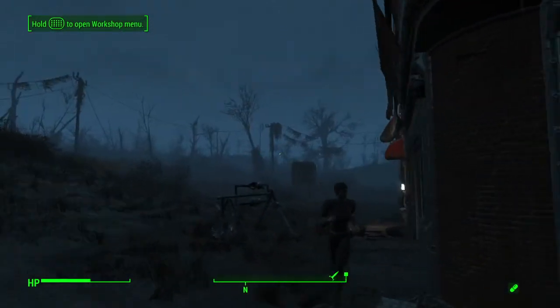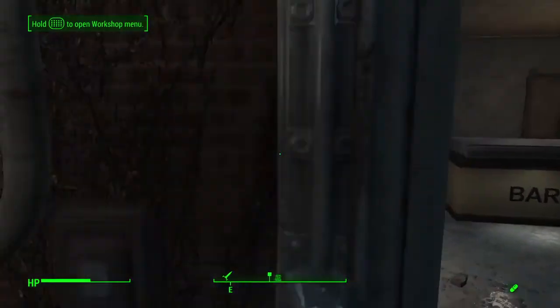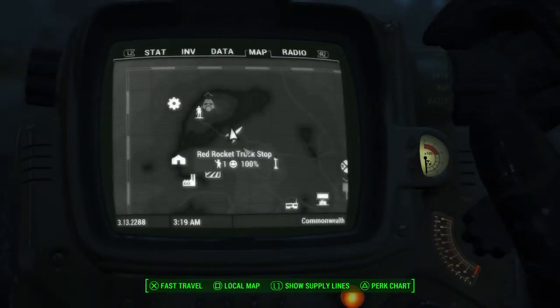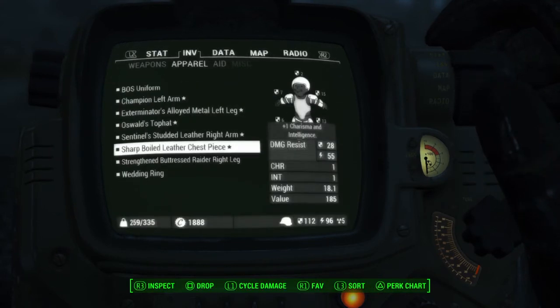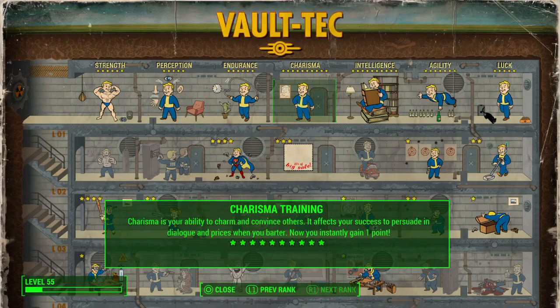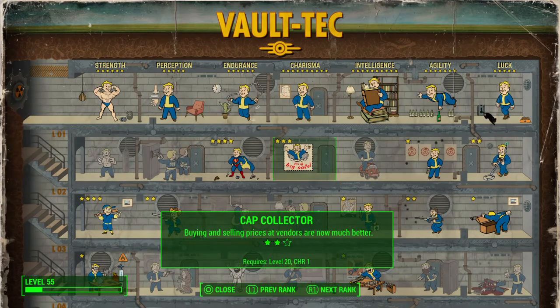To summarize: two water pumps, two turrets, one bed, one settler, one level two bar, 20 mutt fruits, and a lot of patience — that's how I got the trophy. As a reminder, it's good to have high charisma. I put it to level seven on this playthrough. For Cap Collector, I think you need at least level two, but you can max it if you want.